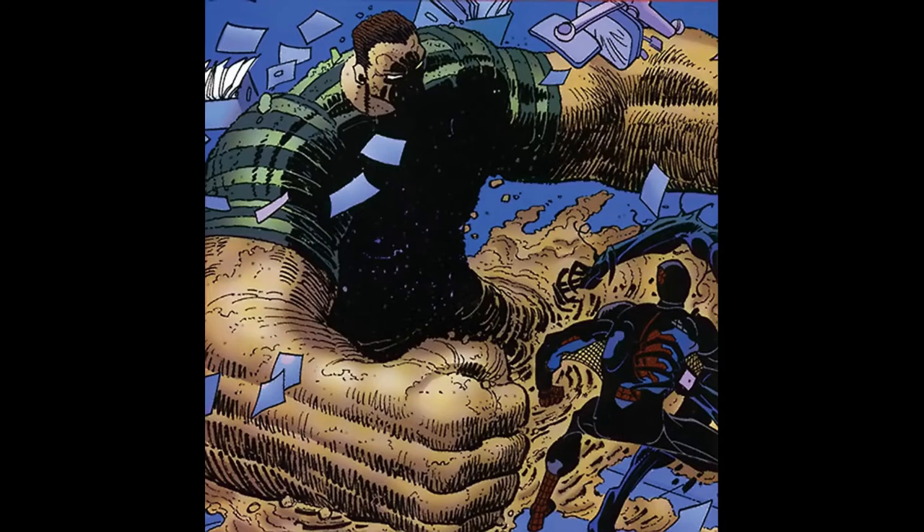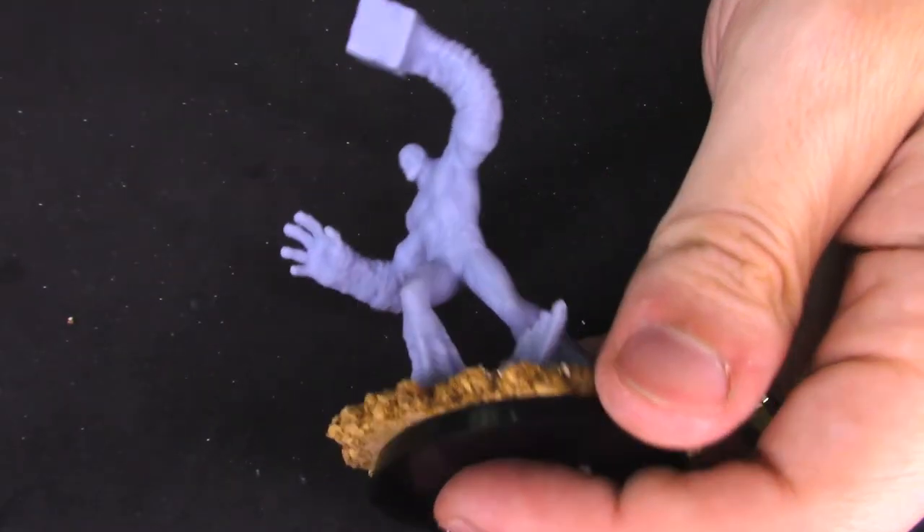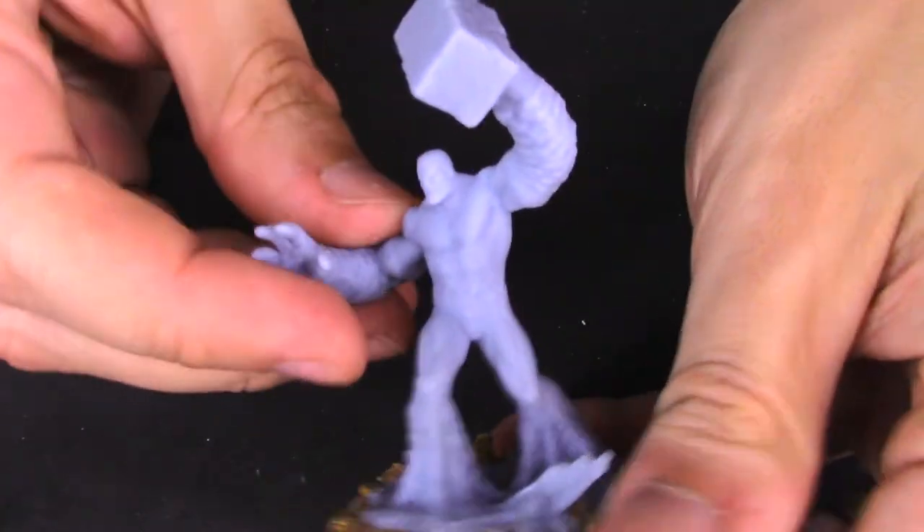Looking online, there's basically no 3D models of Sandman. However, I found this cool 3D model from 3DWP. It's apparently a 3D scan from a larger Sandman figurine. This model looks great, and for a 3D scan it's pretty fantastic. Scaling him down, I print him out. I made this guy a little bit bigger, and he'll be using a 50mm base.